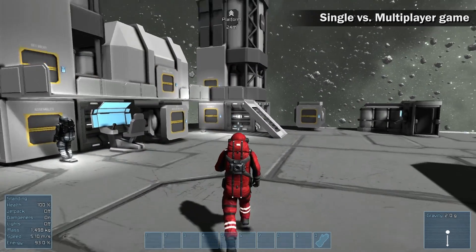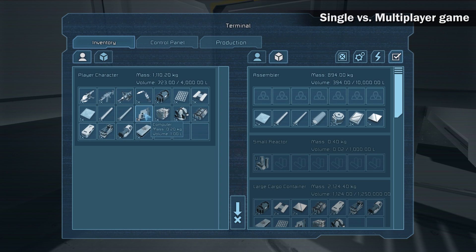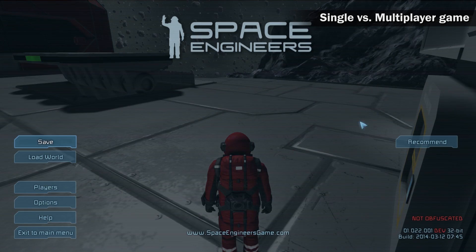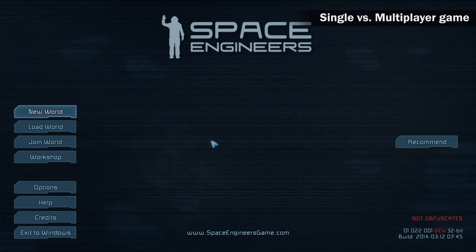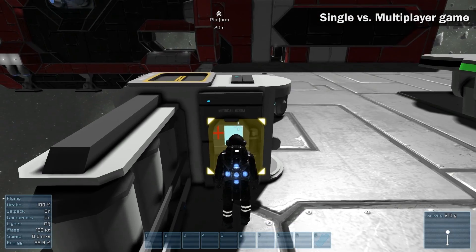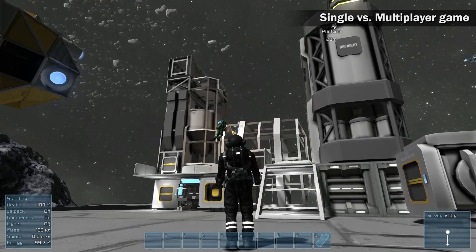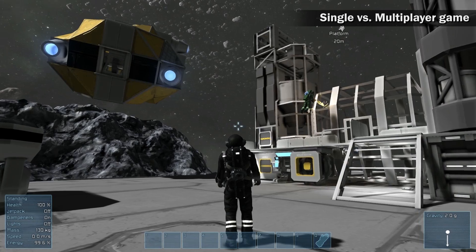Differences in Single Player and Multiplayer Game. The most important difference from single player is that the multiplayer world can change even when you log out as a client. If the server keeps running, the time goes on as if you still were in the game. This means that assemblers and refineries can continue their production, but also the energy can be completely depleted, ships can be stolen, and medical rooms destroyed. So be more careful about your economy structure and hangar placement.